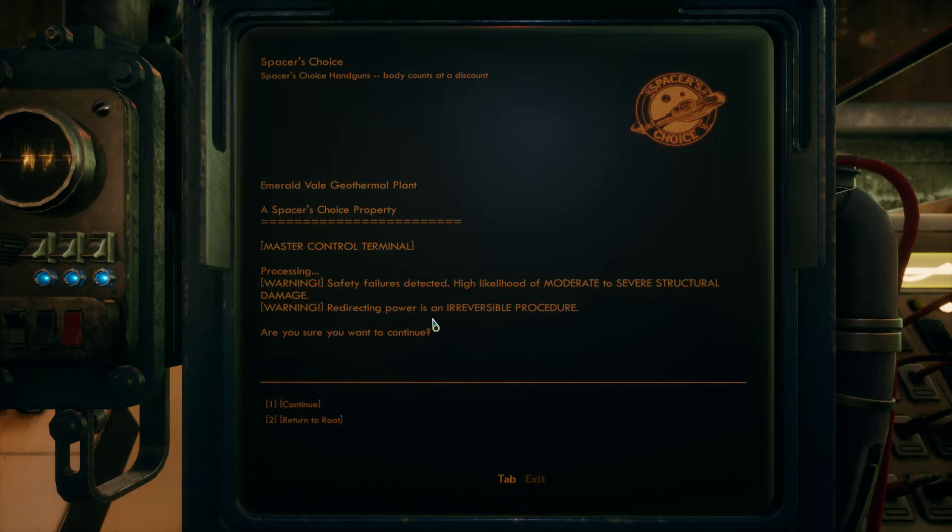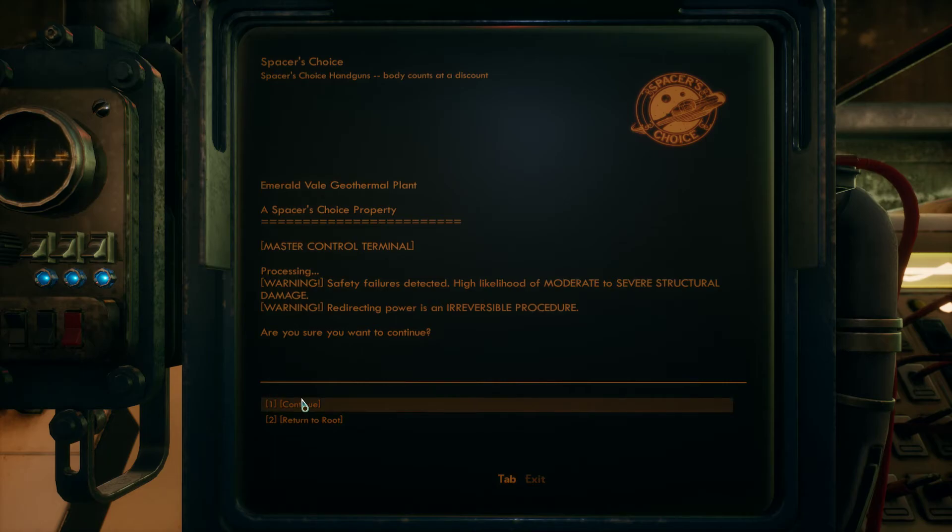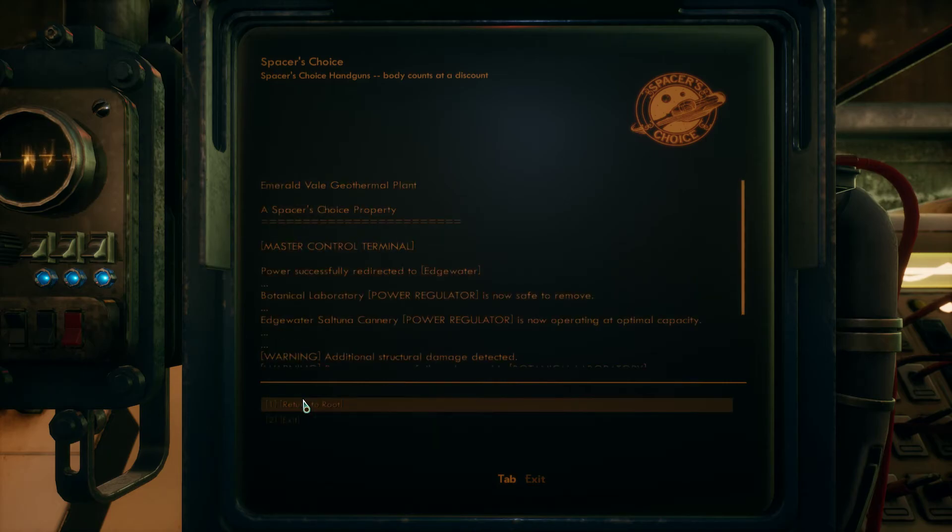The third option is generally the best for all parties involved. I can redirect power to Edgewater and then just convince the workers to come back. Adelaide will never come back as long as Reed is in power, though. So the third option is redirecting power to Edgewater and then convincing Reed to step down and let Adelaide be in charge. Or I could redirect power to Adelaide — I'm not exactly sure what the consequences of that are. But I'll do that on another playthrough.